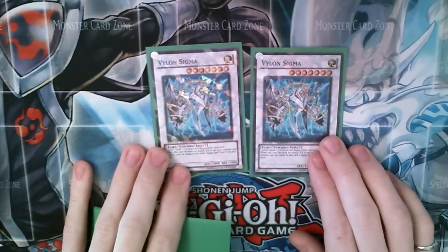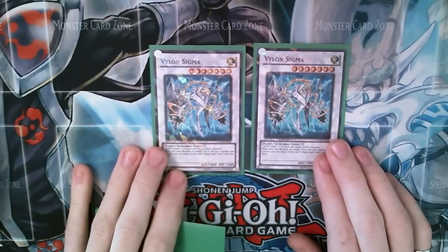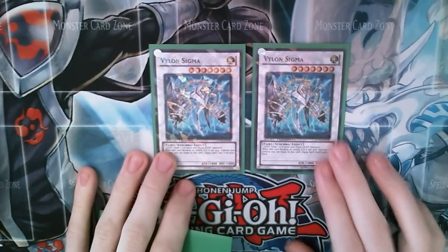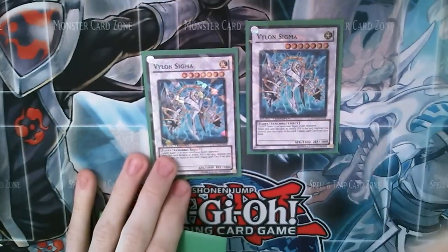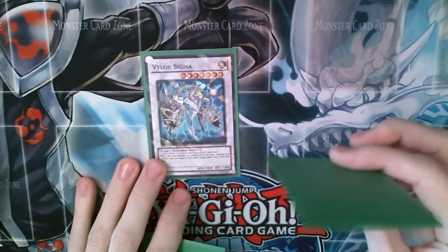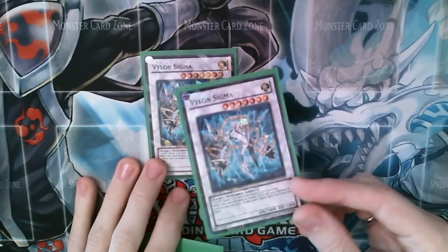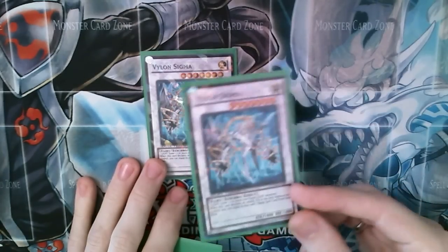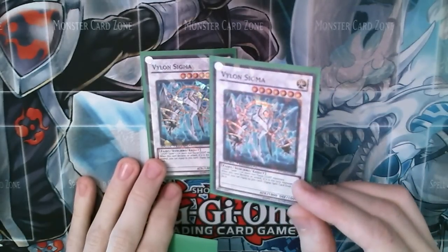Two Vylon Sigmas. I showed you the OTK that revolves around this guy. One thing he can also do is search out equips in a more aggressive way than Vylon Delta. If you have two equips but you don't have your Chaos yet, you can attack while he's the only guy on the field, search your Chaos, attach it to him, and then do your combo in main phase two. He's level seven but he only comes out with 1800 attack. However, if you attack a monster and use his effect, you can grab a Vylon Matter or Vylon Material from your deck and he boosts to 2400 — that's usually enough to win against any level four or lower monster.